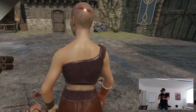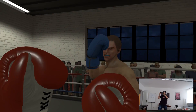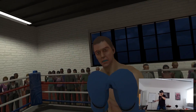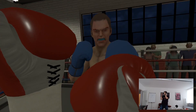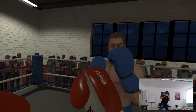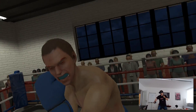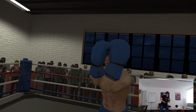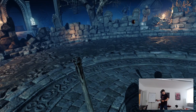Next game is Thrill of the Fight, a boxing game. I want to find out how well a boxing game works and especially how close I can hold the controllers to block. It works fine, but I must also say that in my opinion the tracking of the Oculus Rift S and the Quest works even better in these situations because you can put the controllers closer to the headset. At this moment the Quest and Rift S have a little advantage here, though it also works well with the Reverb G2.